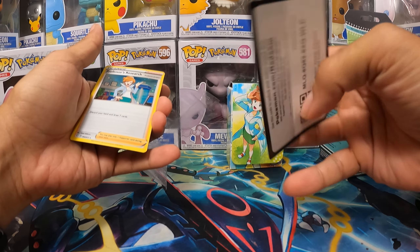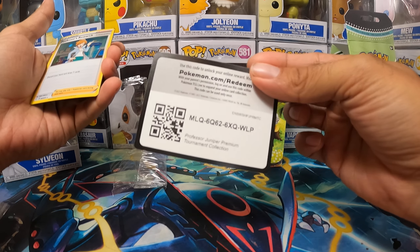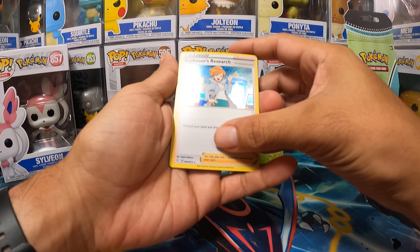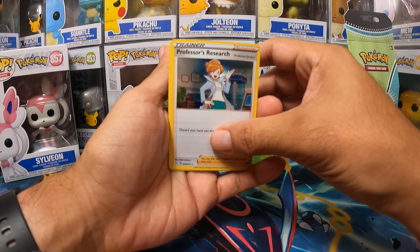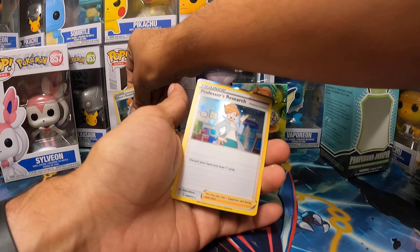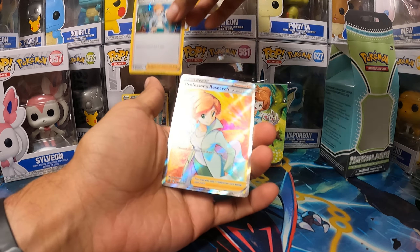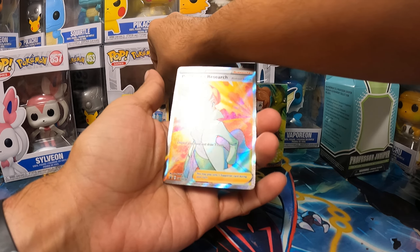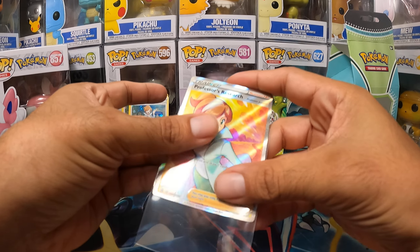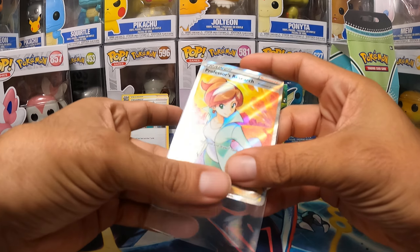Alright, so we have a card code for you guys — put that off to the side. And then we have our promos: three cards of Professor's Research with Professor Juniper on the front, and then we get a full art at the very end. That looks nice. Very cool. I like the orange and reddish in the background. So that's our promo — full art Professor Juniper's Professor's Research.